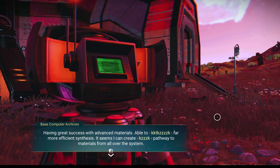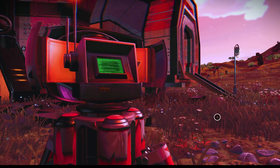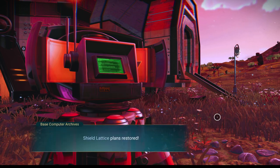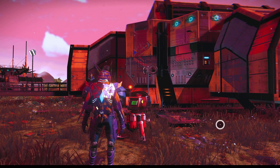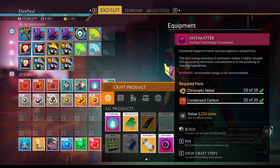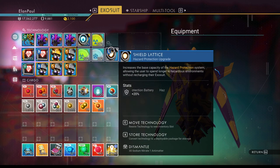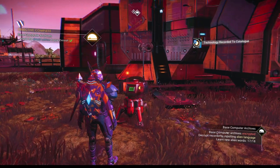Go ahead and do the next segment. Passkey — interloper, got it. 58%. Archives: 'Having great success with advanced materials — able to do far more efficient synthesis. It seems I can create a pathway to materials from all over the system.' Additional data — base technology, shield lattice plans. That's not base technology, and we have to install it. We need antimatter to do it. Let's make antimatter — shield lattice. We have to install it or else it doesn't count.